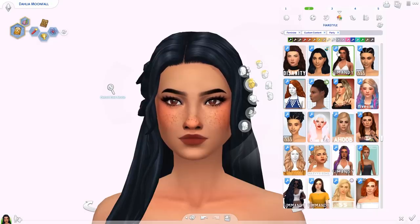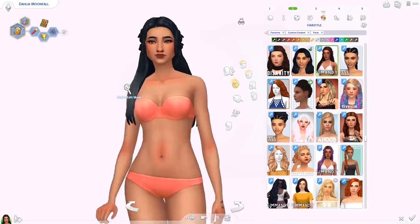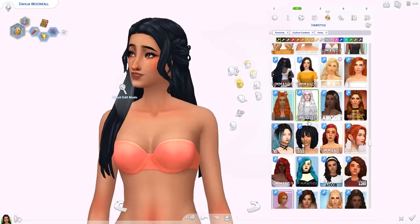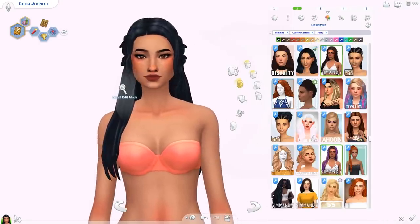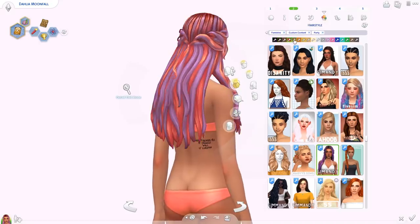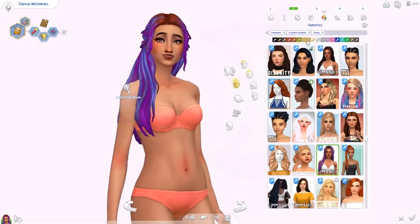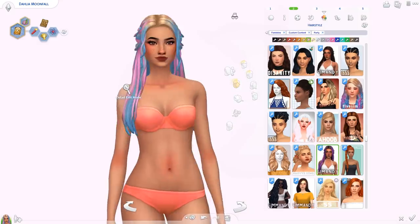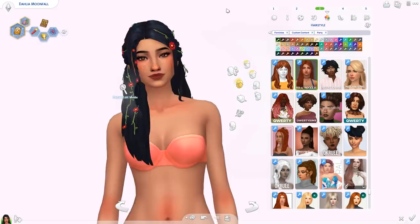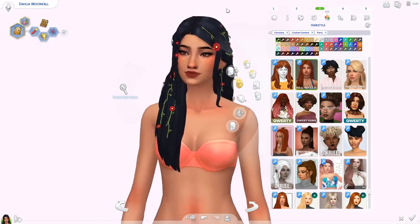Also from Simon D, this is the Deep Sea hair — basically I download all of her hairs, they are so so cool. Love this one, look at the detail on the sides. And this one comes in an ombre version too — oh my god. The highlights are basically the colors we got with the Sims 4 Island Living pack.